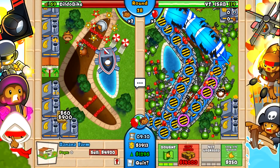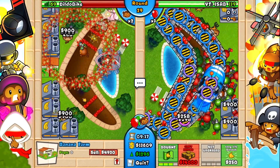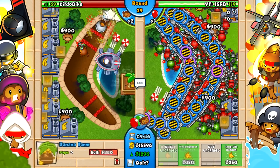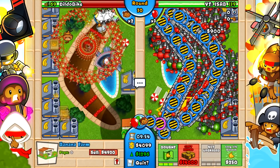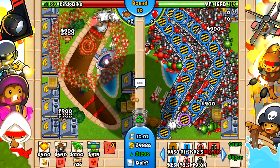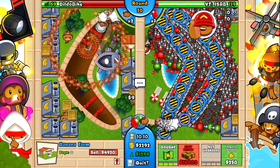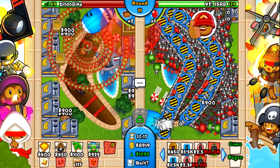We just get to see the raw power of the fifth tier boomerang without even activating the ability. It's just defeating all these natural MOABs and the insane amount of bloons inside. There's a lot of stuff it has to take down, and it doesn't really have that much support besides the destroyer and the glaive lord, which is kind of doing okay — but clearly not doing as much damage as our fifth tier boomerang. So we got to see the right side fifth tier boomerang, but we have not seen the left side yet.